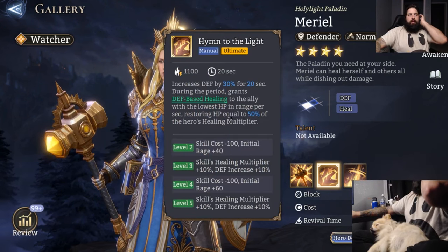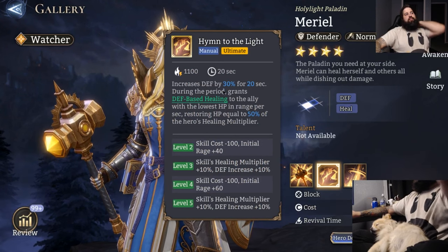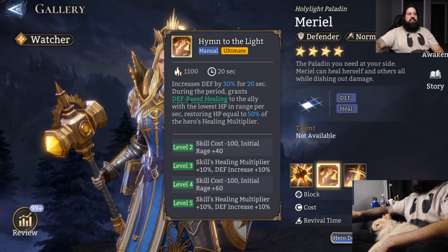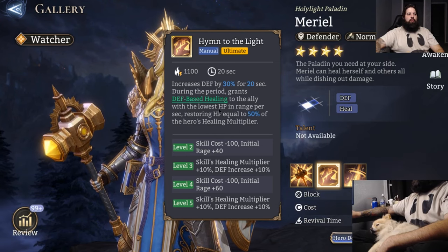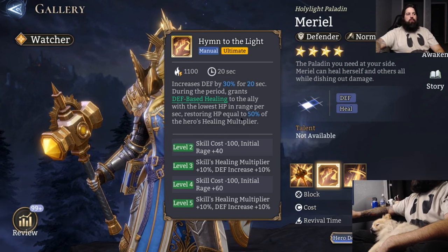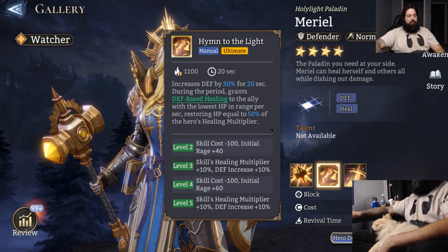Her ultimate, Hymn of Light, increases defense by 30% for 20 seconds. During that period, it grants defense-based healing to the ally with the lowest HP in range per second, restoring HP equal to 50% of this hero's healing multiplier.